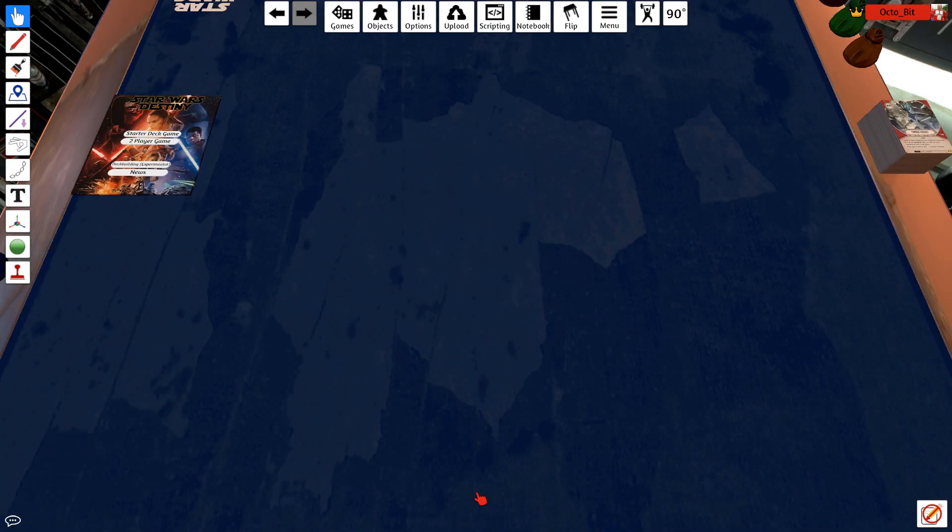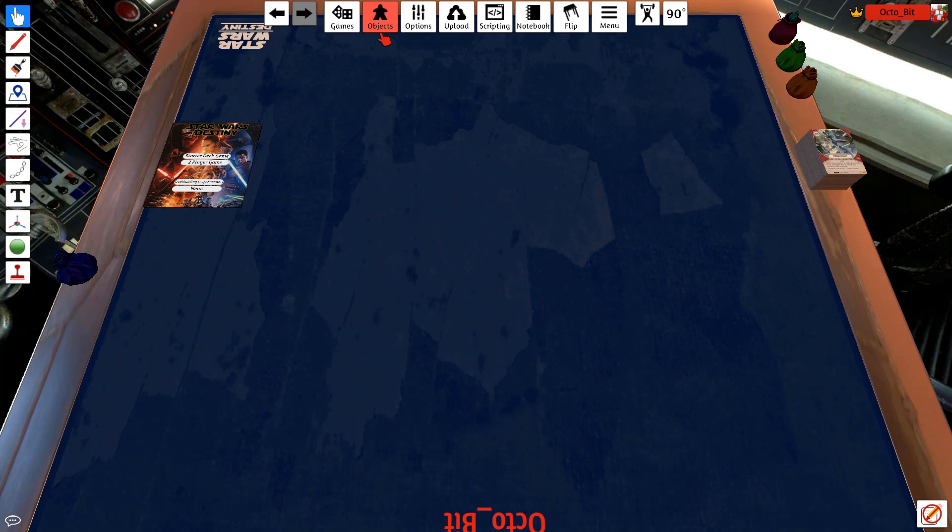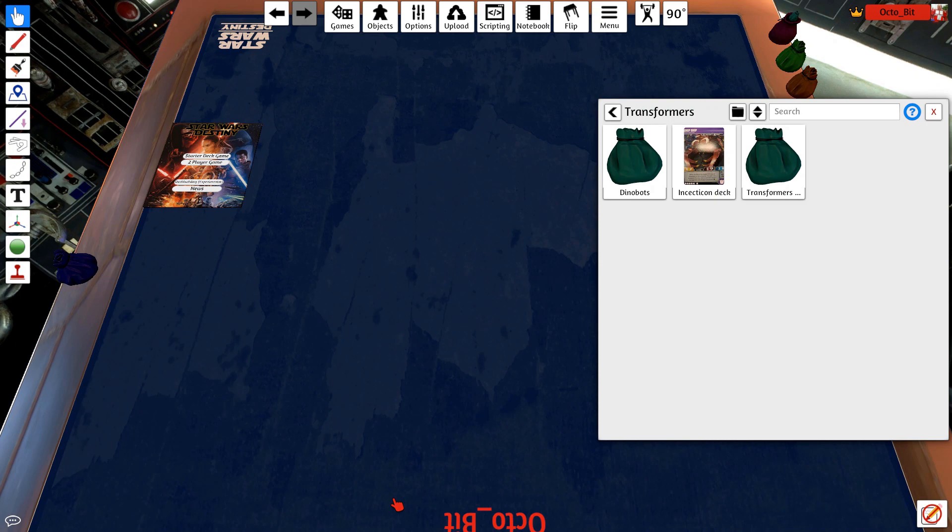So we're in the mod, we've got a table. What you need to do is click on Objects, then Saved Objects, go to your Transformers folder, and either click on it or drag it in. This is that file you just downloaded.